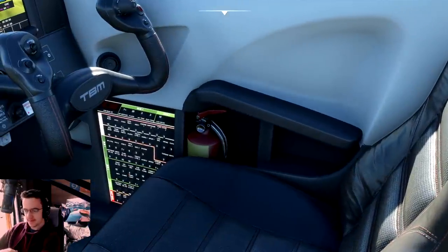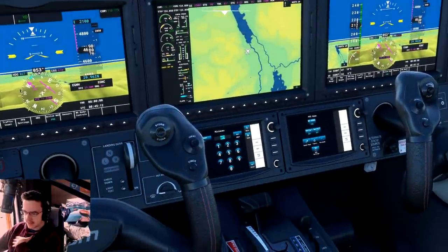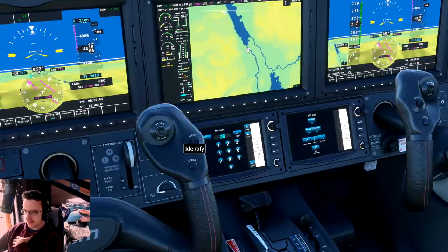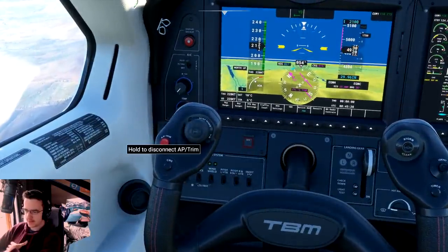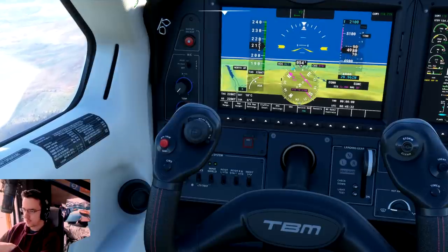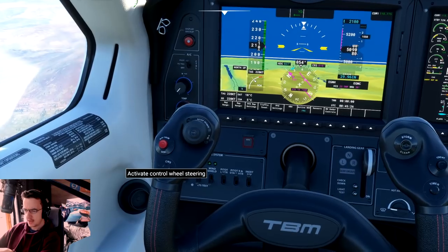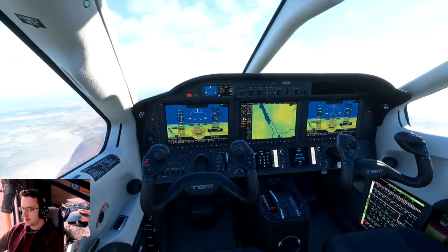What else do we have in here? We've got a fire extinguisher, and we've actually got buttons on here: storm clear, identify, a timer, autopilot/trim disconnect, nose down, and wheel steering. What's ITT? What is ITT?